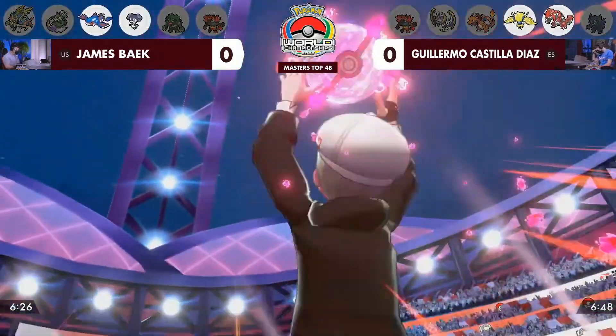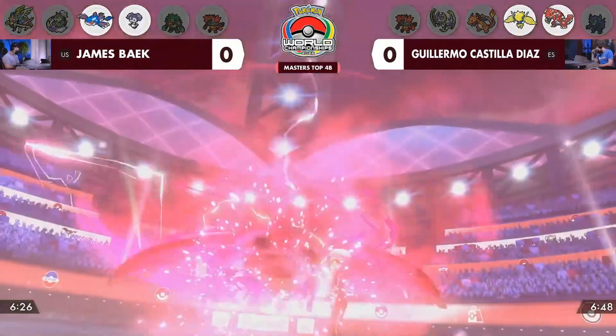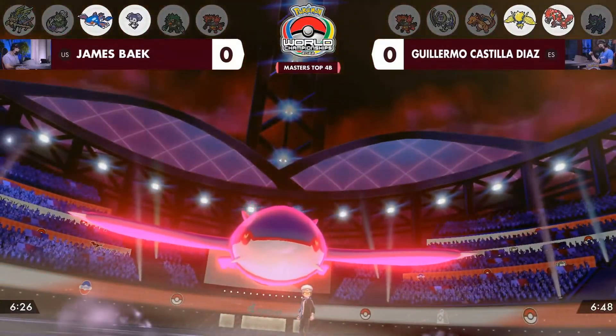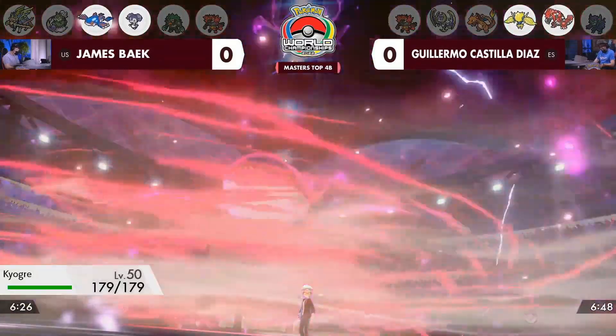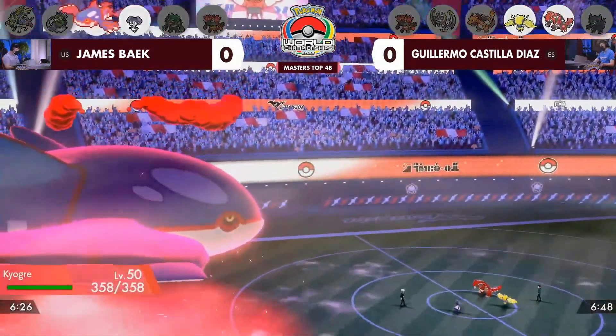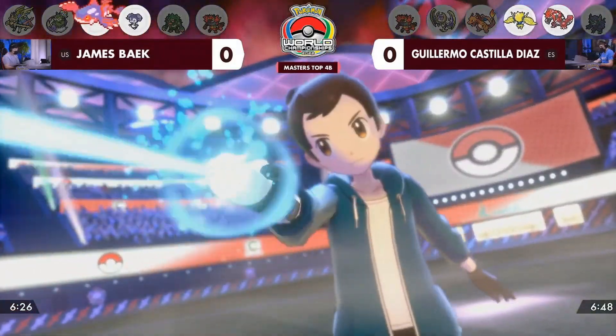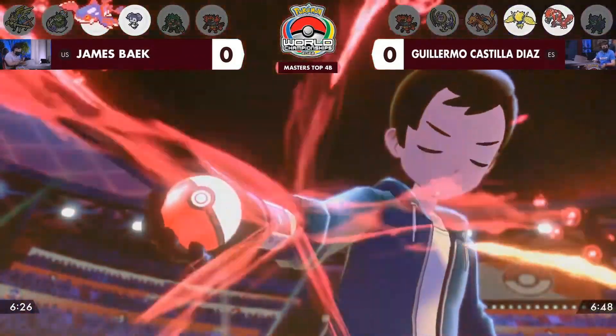If your opponent is trying to mess around with Follow Me, you can completely ignore that by hitting it and its partner. The only problem is the Regieleki spread move usually comes in the form of Electroweb, which is somewhat lacking when it comes to damage. It's also a form of speed control though, and that is relatively nice — potentially putting the Kyogre below the Groudon in speed after landing an Electroweb, and Regieleki will be going first. It's that fast and that powerful.